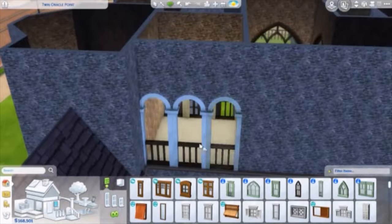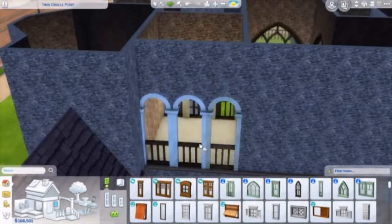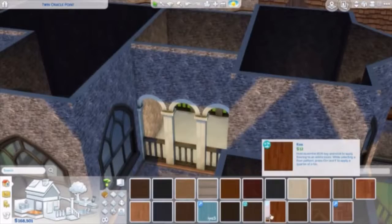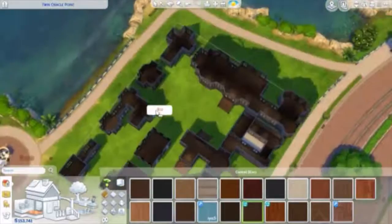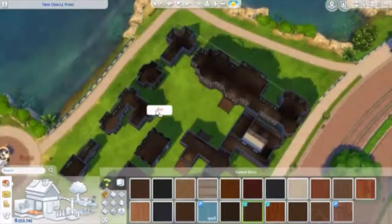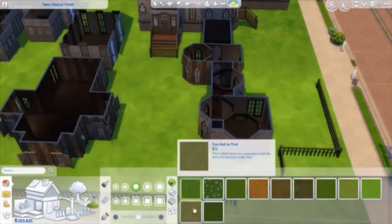Just look how many windows are in this build — I'm intrigued to see how many I've done. The floor here is from Island Living as well. I used quite a few things from Island Living in this to recreate it. I love that pack. I've still not played it properly because I'm a builder — whenever I try to play live I always just go straight back to being a builder again.